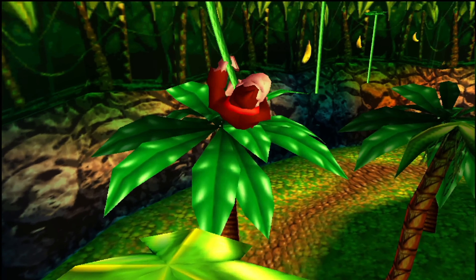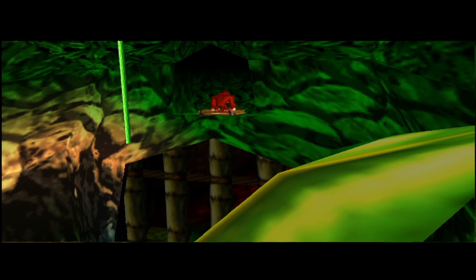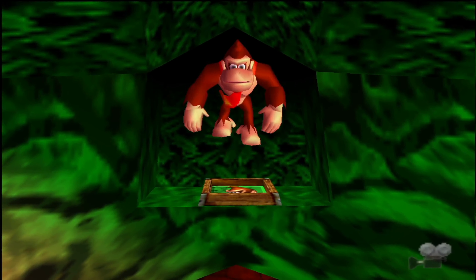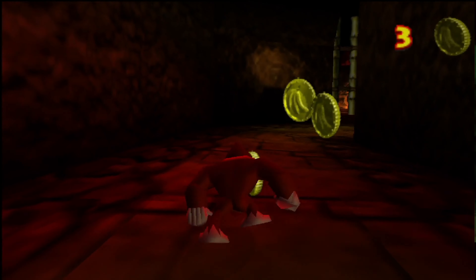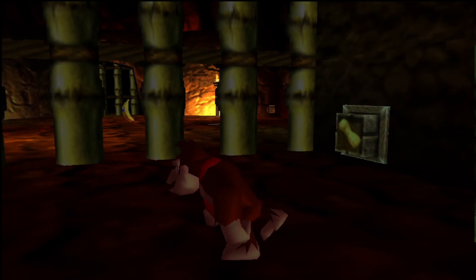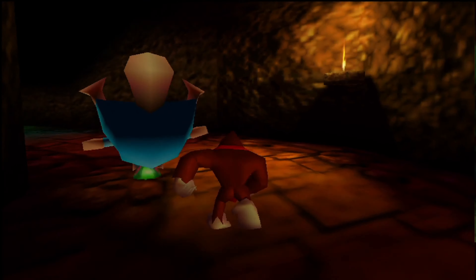I want to climb these vines because we need to press the switch to continue on, which will give us the first couple of bananas in this stage. That will indeed open up the gate, making immediate use of things we learned in the tutorial area. Here are three more banana coins. We need to buy a couple of things in this world already, so better collect as many as possible. Here we have another locked gate we cannot open yet.